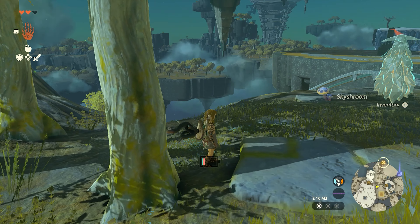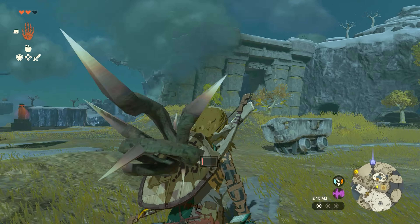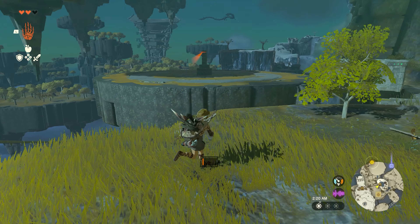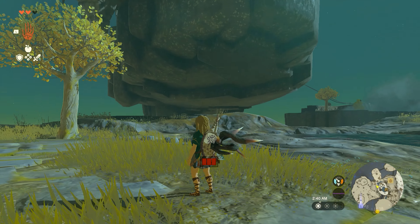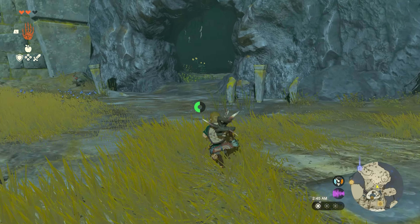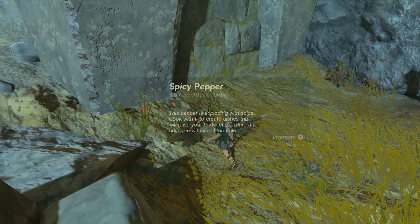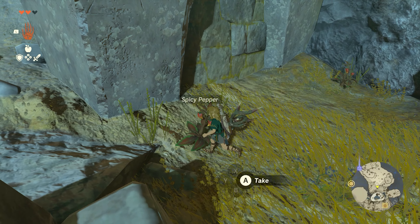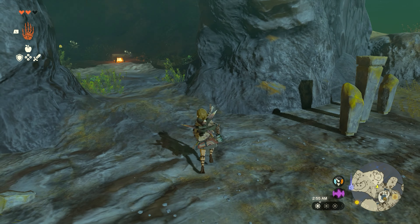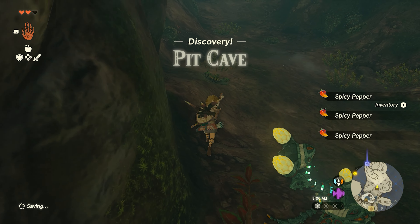Is that how I'm supposed to get up there? I can get up however I want. Spicy peppers — you think that you could use them to make fire, but you can't. You just cook them up. Yum yum. How about a little apple in there too?